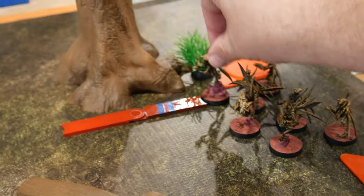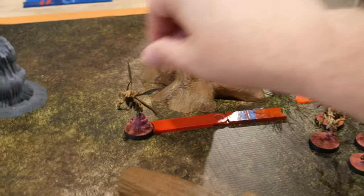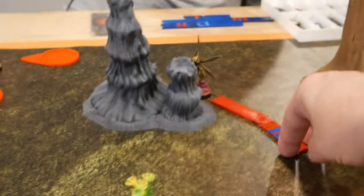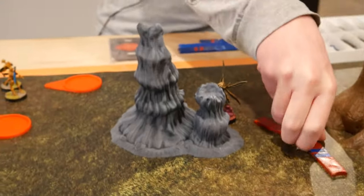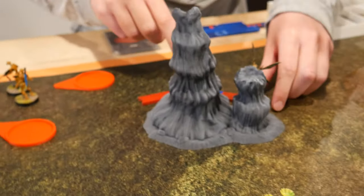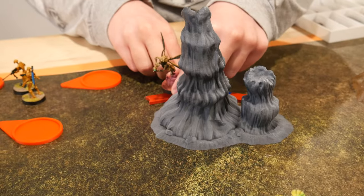Sun Fak is going to move once, then move a second time behind the rocks, peaking out just to the edge.